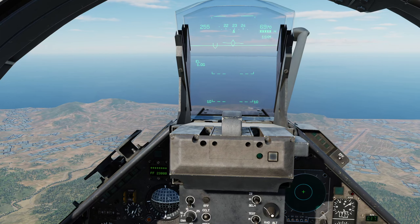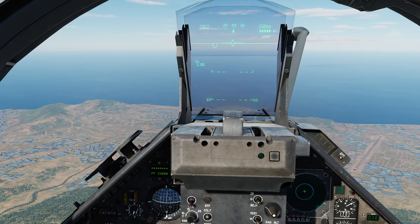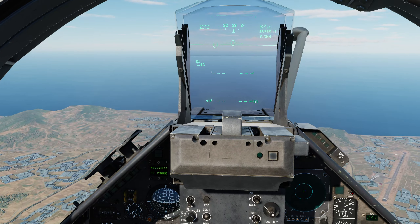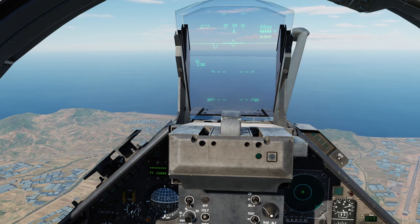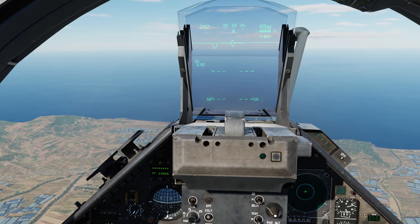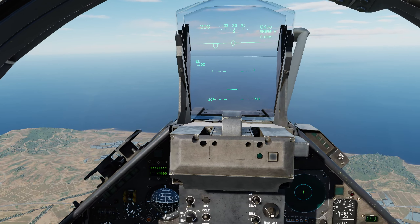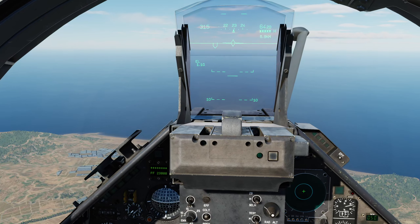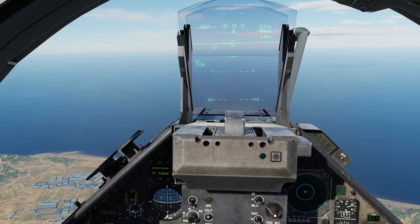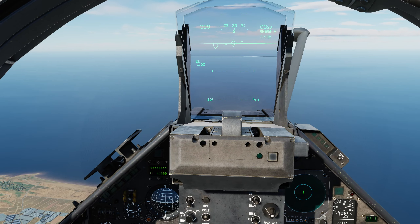Our JTAC has his laser on the target and firing. He confirmed he was firing code 1688. We're dropping singly — it would of course be possible to drop multiple, but given that they will all guide to the exact same spot there isn't really any point. There's my drop indicator. I'm now going to pull my trigger to second stage and hold it there — that's basically telling the weapon system that I authorize drop. You don't have to be amazingly accurate because the bomb is guided. Bomb fall line appears above and disappears. Bomb is away.